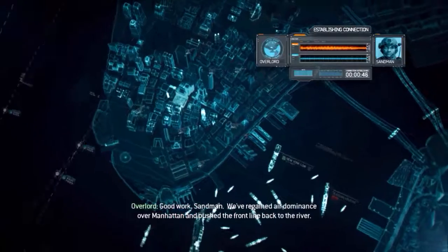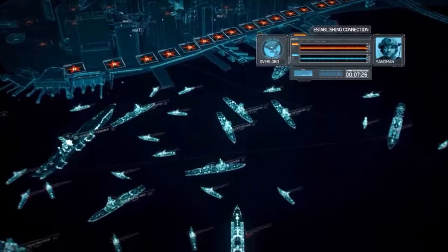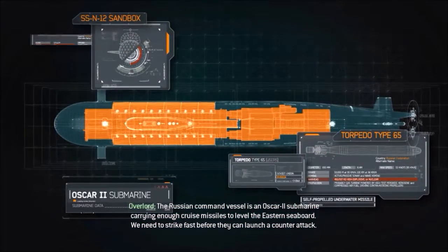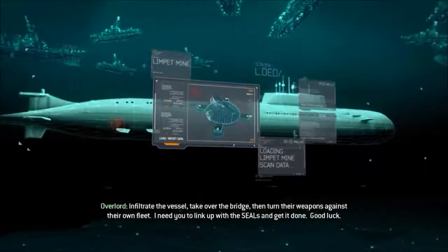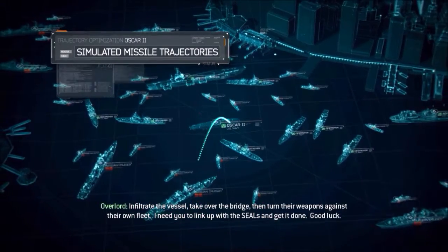Good work, Sandman. We've regained air dominance over Manhattan and pushed the front line back to the river. What's our next target? The Russian command vessel is an Oscar II submarine carrying enough cruise missiles to level the eastern seaboard. We need to strike fast before they can launch a counterattack. Roger, what's the mission? Infiltrate the vessel, take over the bridge, then turn their weapons against their own fleet. I need you to link up with the SEALs and get it done.